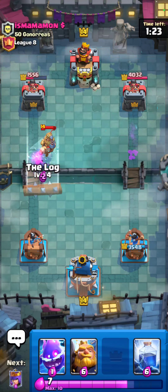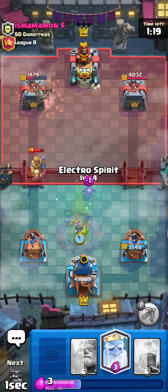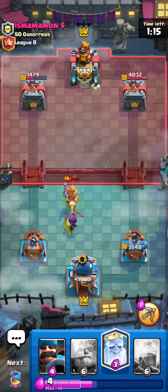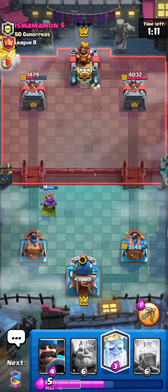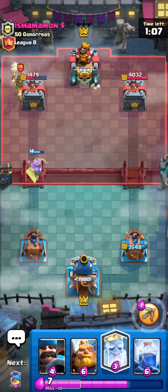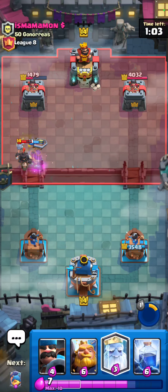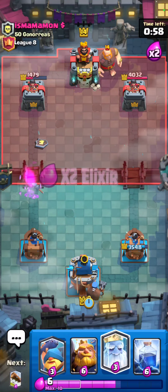I think I'm just gonna go for a Log here, I'm gonna go for a Queen right now, then I'm gonna go for an Electro Spirit - just like that. Now it's gonna force out a card like maybe a Dark Prince, so that's gonna be really good for me because I don't wanna have to deal with the Dark Prince on defense. I'm gonna pop it right now. I'm gonna go for a Hunter in the back and I think at this point in time I might just go for like an RG.